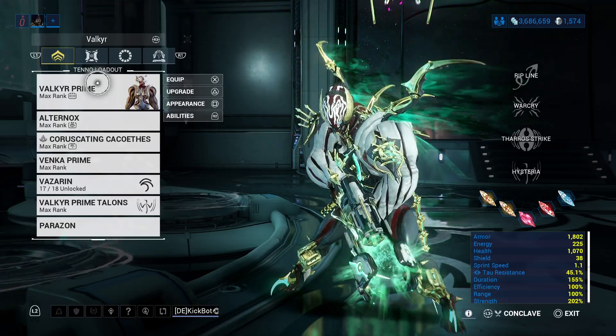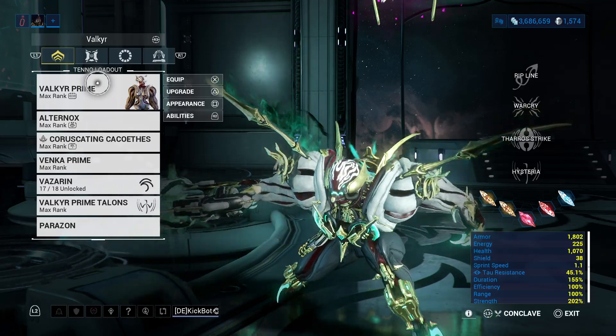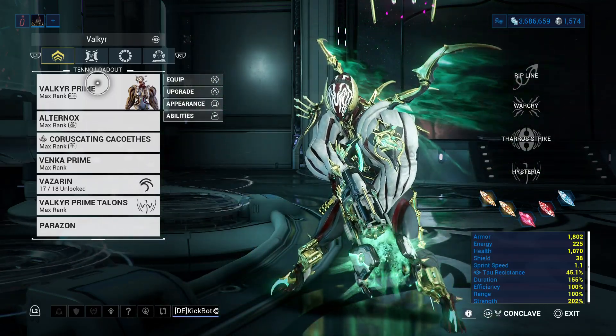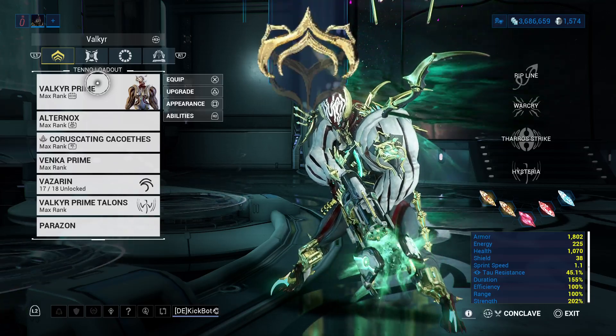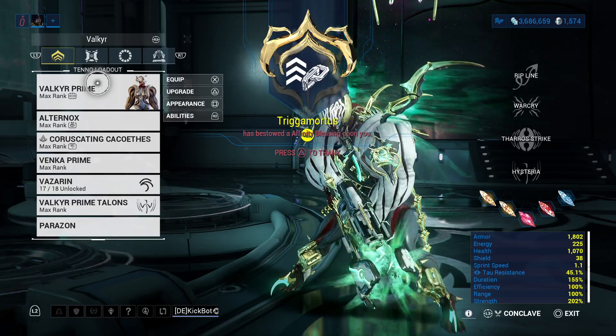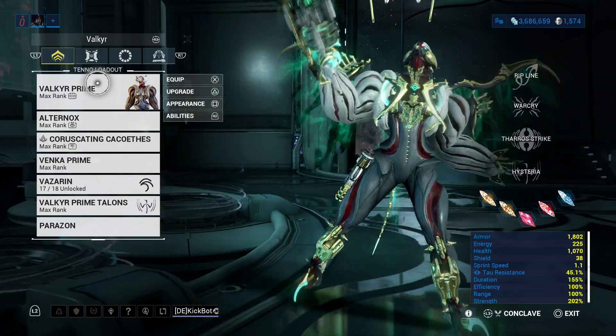Valkyr — the original melee frame. Back in 2014, in the ages of yonder, our melee tools were little more than a traversal method. We had stamina and big dreams, but little tools to accomplish such dreams. So in order to kill with melee, we played as Valkyr.